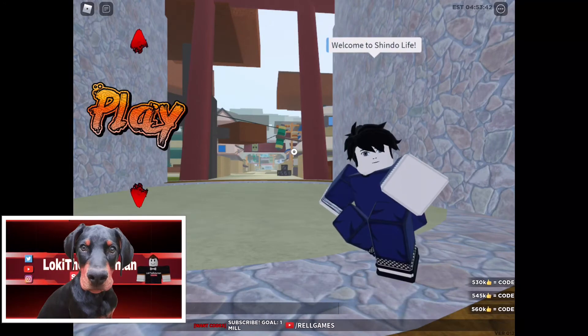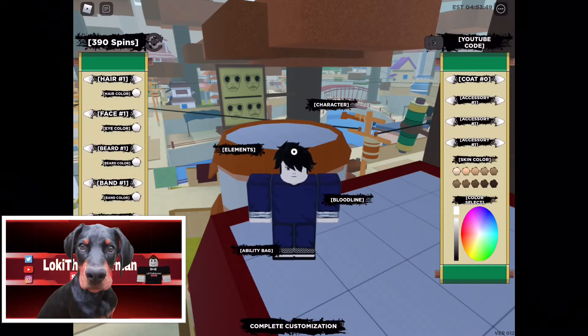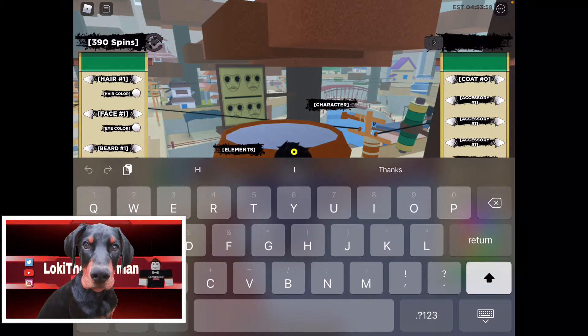Alright, to redeem the code, all you have to do is click the arrow on top of the word Play. And then it's gonna show you the word Edit — click on that. And in the top right corner where it says YouTube Code, click on it and then type in. Make sure you type it exactly as I do because they are case sensitive.